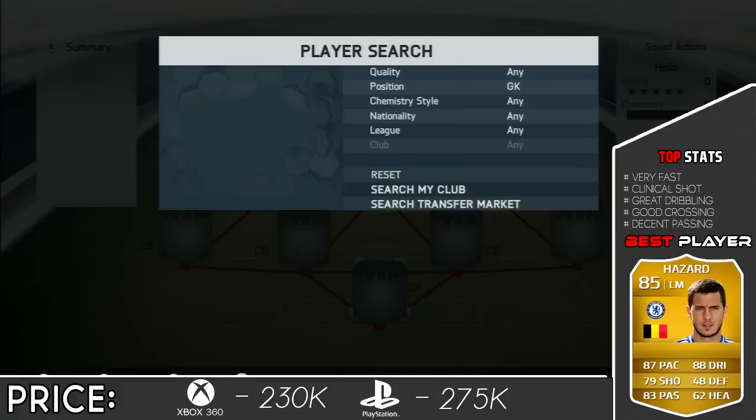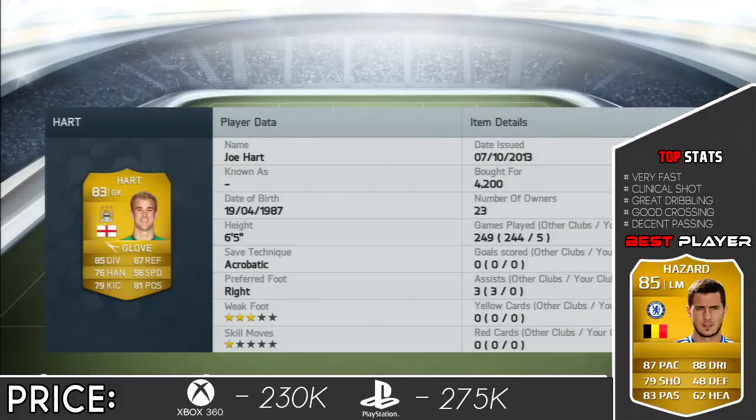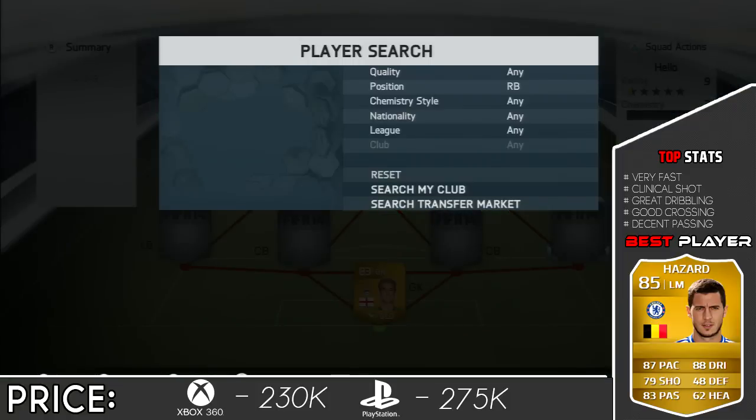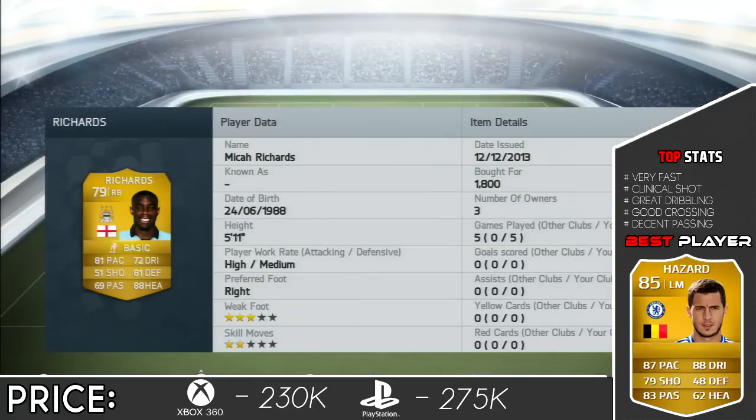Let's get on to the squad builder. It's a hybrid of a few leagues. We'll get into it straight away with Joe Hart as the goalkeeper for 4,000 coins. He's an okay goalkeeper but at times he can be a bit dodgy. My friend the Lollipopper knows because I've played most of the games with him - Joe Hart had a few crazy moments where he made some mistakes, and other moments where he did very well. Then at right back we've got another Man City player - Mika Richards for 1.8k. A decent right back; I would have preferred Kyle Walker but I couldn't fit him in the team.